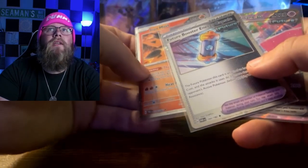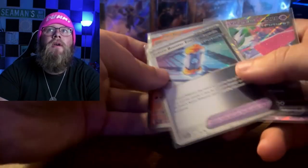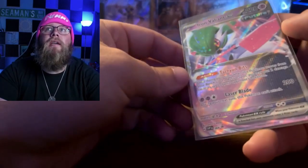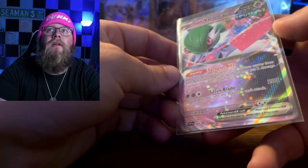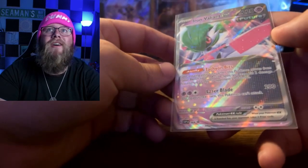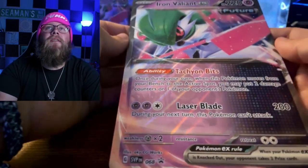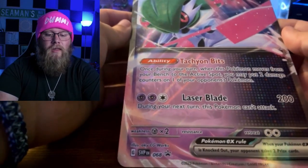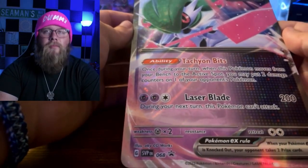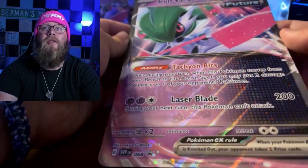Definitely really interesting for the trainer. They're both holos, but this Iron Valiant EX — my favorite thing about this, if you can see the holo pattern, look at all the different stars and stuff. That is the coolest holo pattern I've seen in a while. I absolutely love that. Of course, we can't forget about our big boy, the Iron Valiant EX Black Star promo jumbo card, which also has the same holo pattern. That's sick.